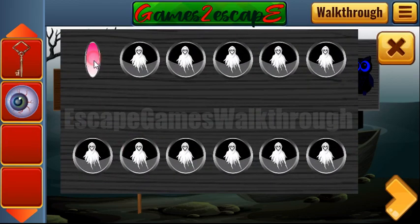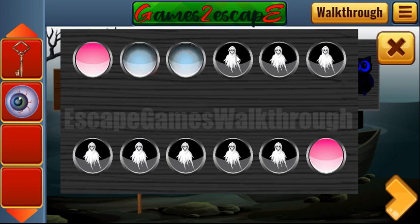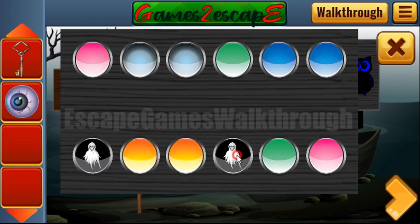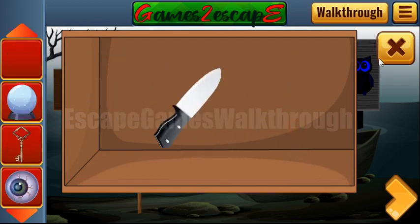Now let's play this small memory game and find pairs for these different colors: green, yellow, and purple. We get a magic ball and a knife.